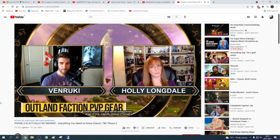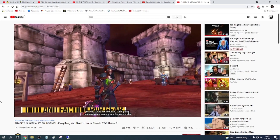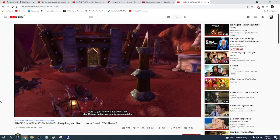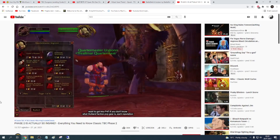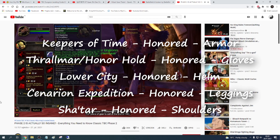Outland Faction PvP gear will be coming way ahead of time. Originally released in the Sunwell Plateau patch, this should be coming very soon as a catch-up mechanic for players who want to get into PvP. Each reputation quartermaster in Outland was given a blue PvP piece of gear to sell at the end of TBC, in the Sunwell patch.